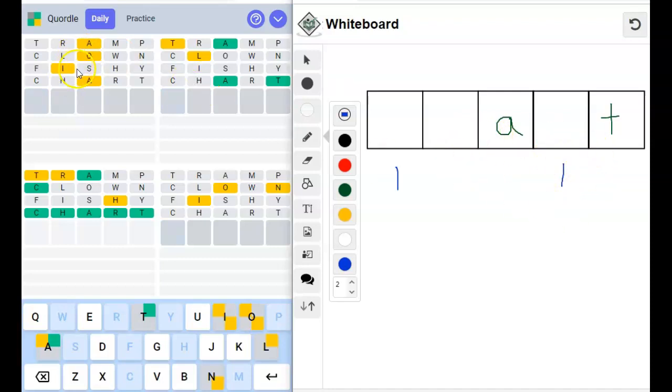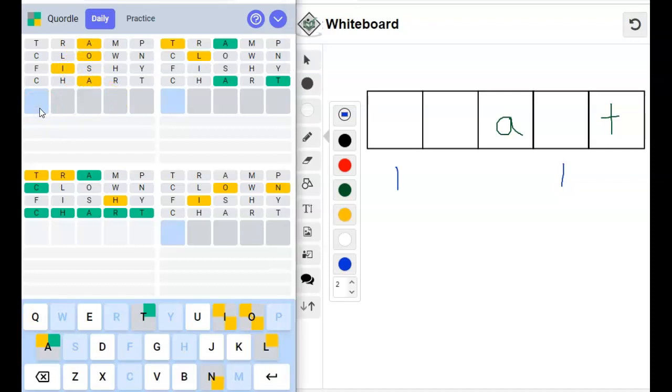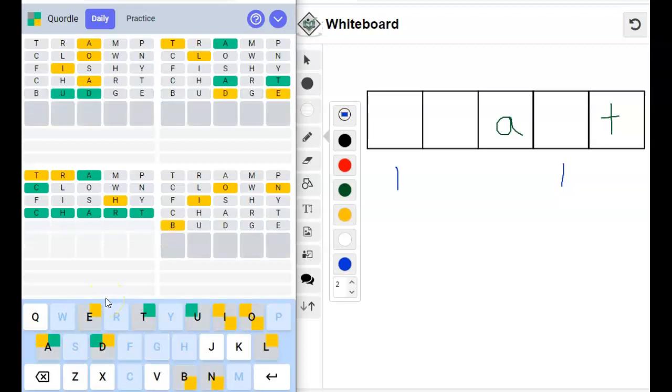Look at this. I don't even have anything here really. Not much anyway. All right, so we're going to try 'budge' because we haven't tried those letters yet. Yep, let's see what happens. Okay, we got a little bit more here, and we got stuff here. Okay, let's try this. We've already worked on this. We know there's a D somewhere in here.